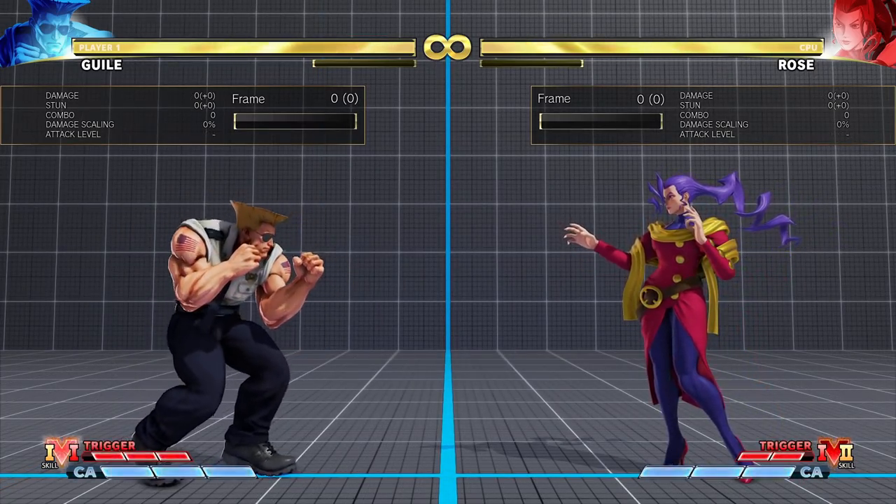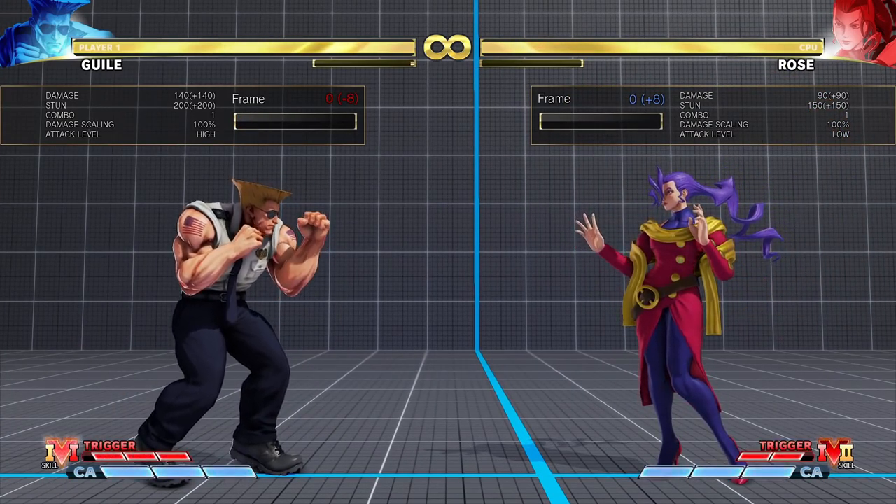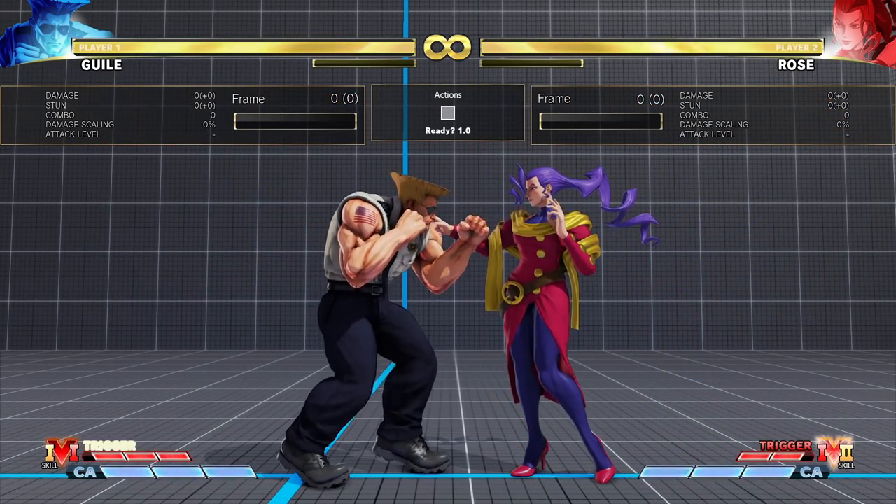If you get hit by EX Soul Spiral, Rose is barely plus on the knockdown. The frame advantage is so little that if Rose dashes in, she is fully punishable, even though a bit far away.